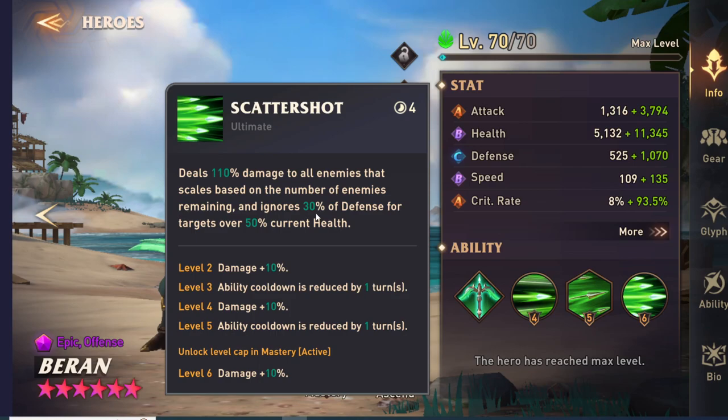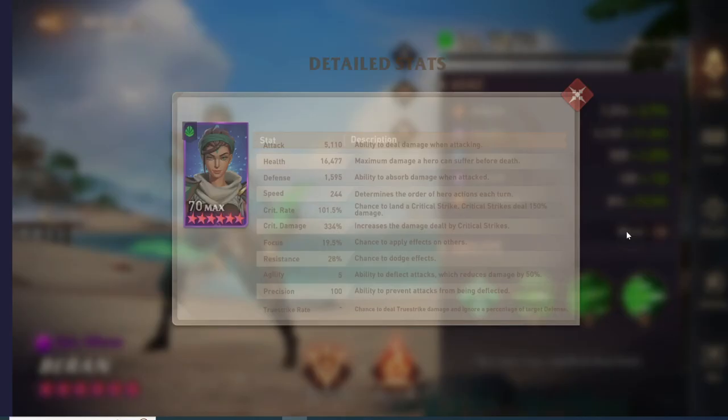On top of that, ignoring 30% of defense is so key nowadays in this game — if attacks don't have any ignored defense, they just feel like they do so much less damage. Most of the time she's going to be the first or second person attacking on your team, so this is almost always going to apply. She's just a raw damage dealer — she's squishy, but her whole goal is to act first and completely wipe the entire enemy team.